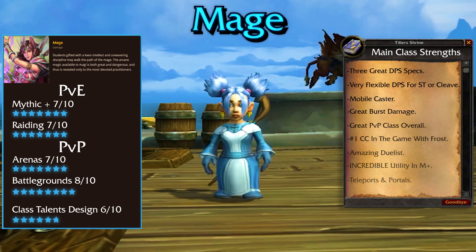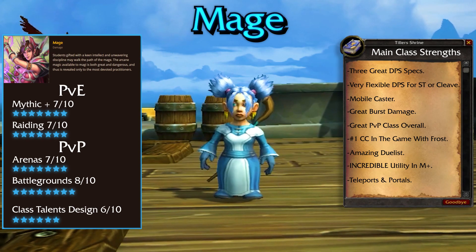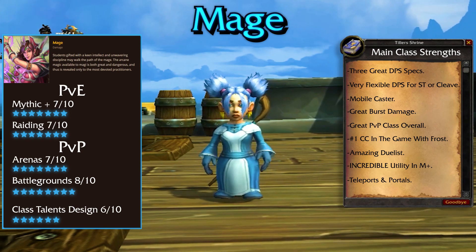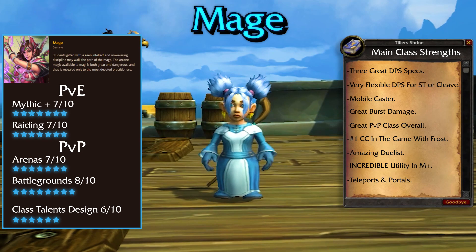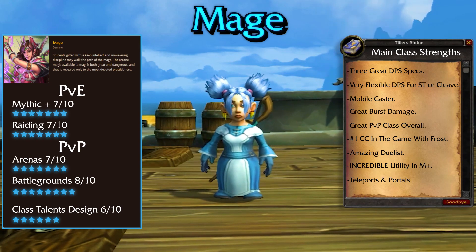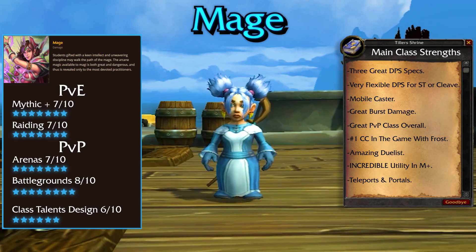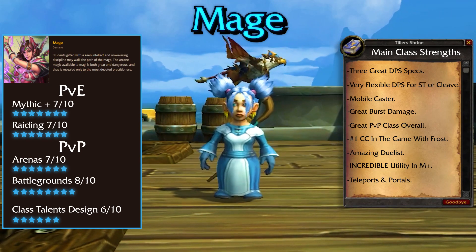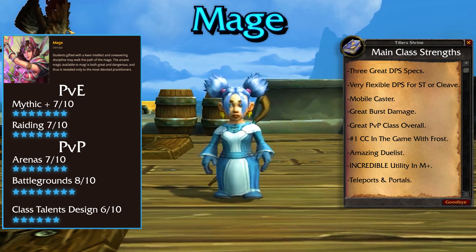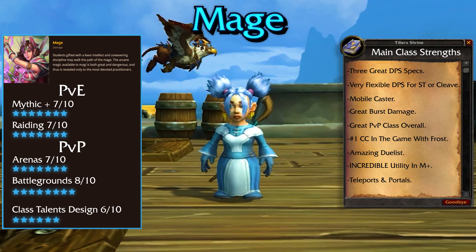Next up, we have the Mage. The Mage in every expansion is a solid class overall. No matter what, there is always one spec that is going to be viable in PvE, and one spec viable in PvP. As of late, Fire Mage has been really shining through more than the other two specs. Fire Mage offers an excellent one-minute cooldown burst window for incredible bursts on AoE and single target. Fire's strengths include being fully mobile, having strong execute damage, and having the best defensive toolkit in the game. If you're capable of playing all the specs at a progression level, then you are in a very strong place for your raid. They also bring portals for your team, food for recovery, and one of the few classes to bring a Bloodlust effect with Time Warp, making them mandatory to have in your raid.